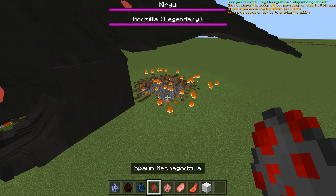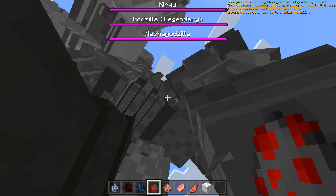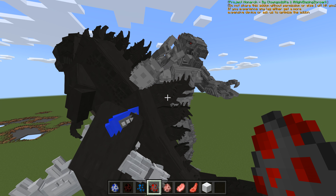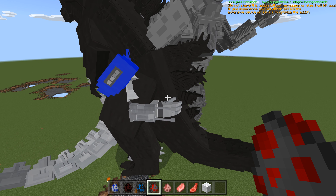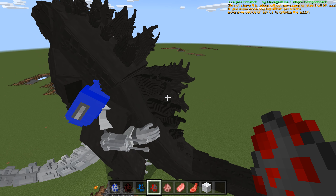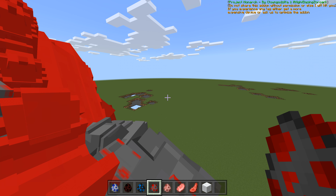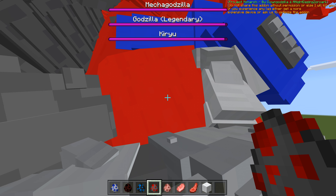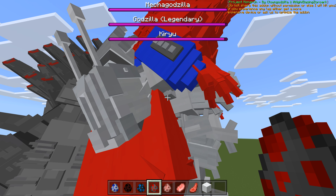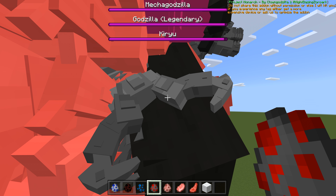I'll show you what happens when Rodan comes in — Rodan will just fly off. But I accidentally brought in MechaGodzilla instead — okay, go for it, you can take them on! Kiru's got battling, MechaGodzilla is showing off. Oh here we go — it's going for it, oh my god! It's a battle and a half guys. Kiru is taking some damage, Legendary Godzilla is taking some damage, and MechaGodzilla isn't at the moment.